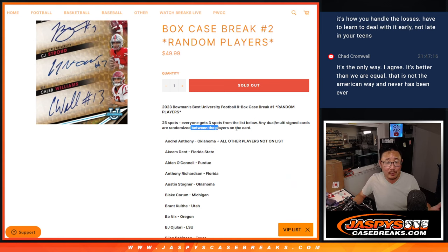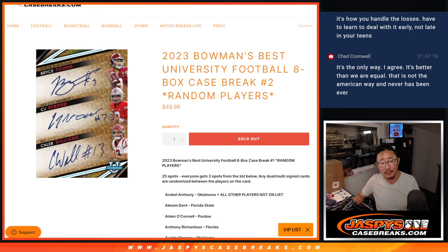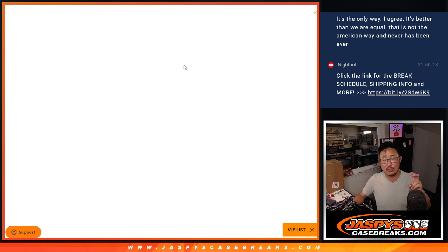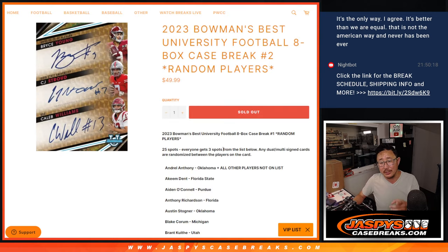Any dual multi-sign cards are going to be randomized between the players on the card. So the Bryce Young, C.J. Stroud, Caleb Williams triple — that would be a randomizer between those three. Bryce Young and C.J. Stroud are under the all-other-players-not-on list. Nick Jaspiews is letting me know that Bryce Young and C.J. Stroud do not have base autos or parallels, so they're only in specialty or insert autos. So they're in the all-other-players-not-on list.